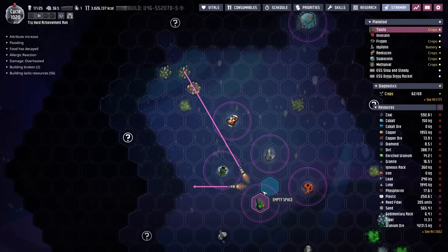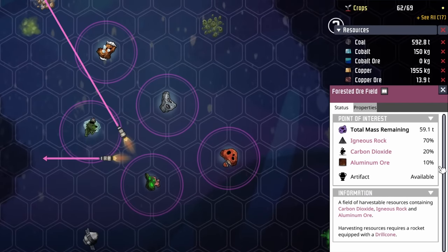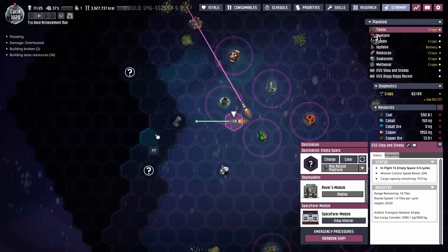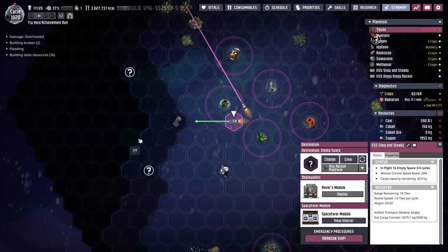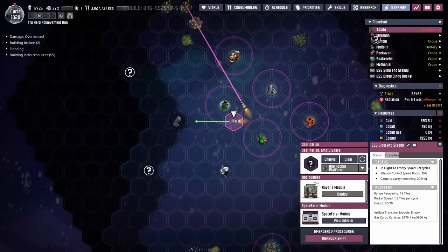We're also still exploring and mining the star map. The ESS Diggy Diggy rocket, piloted by Whiskey T Fox, is heading out to a forested ore field to grab a brand new artifact and more igneous rock and aluminum ore. The ESS Slow and Steady is heading towards the west side of the star map — and yes, space is three-dimensional, but so is Earth and we still use west there. Angry Forest is heading west to discover new planetoids and has a rovers module on board, so if we discover a new planetoid we'll be able to drop a rover on it immediately.